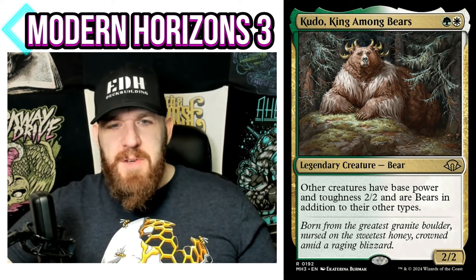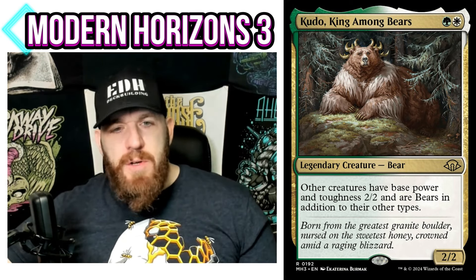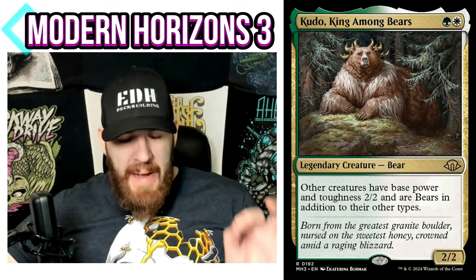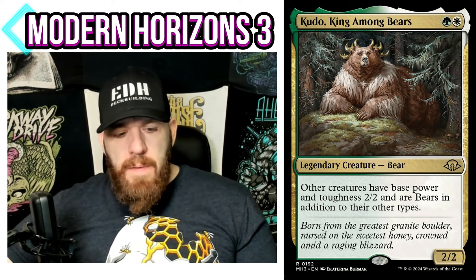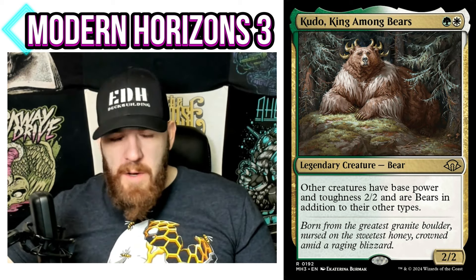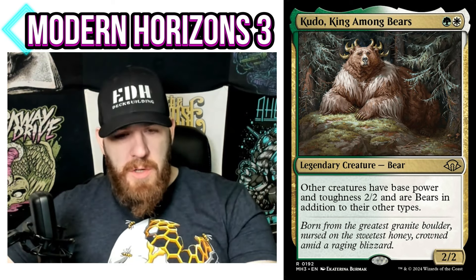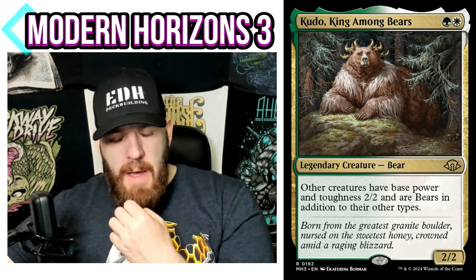Let's talk about Kudo King Among Bears — green and white bear, 2/2. Other creatures have base power and toughness 2/2, in addition to their other types. It's a funny commander, and everyone will think bear tribal first, but the big thing for me is turning all creatures into 2/2s — including your opponents' creatures. That's actually a really powerful ability, and that's what I would build around more. This is probably my second choice for a commander to build around from this set.